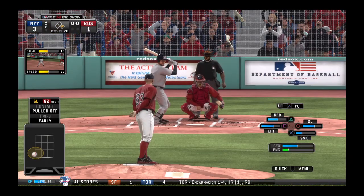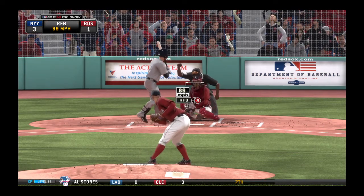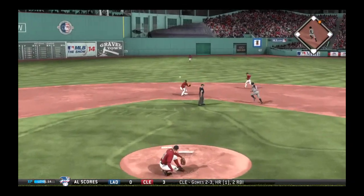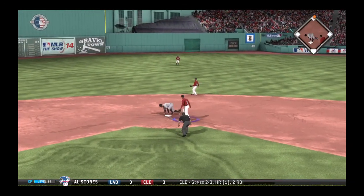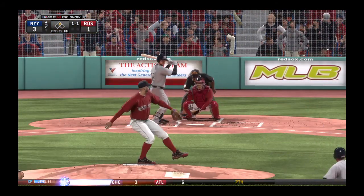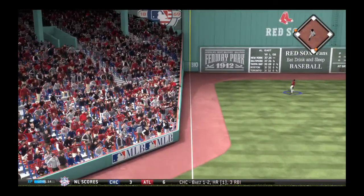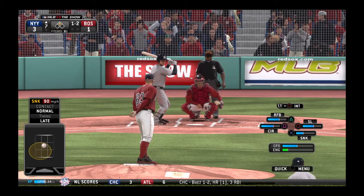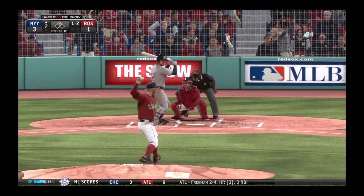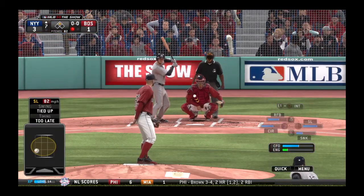So a runner at first now with nobody out, and that will bring in the dangerous switch hitter Chase Hedley — it's 0-1. And A-Rod's going. Pitch outside, the throw, and it's not in time as A-Rod's got himself a steal of second. Now a ball hit high in the air and deep down the line in left — and a big sigh of relief on the mound as that nearly tied it, but this ball is fouled. And as he swung and missed, Hedley is a strikeout victim here. One away.